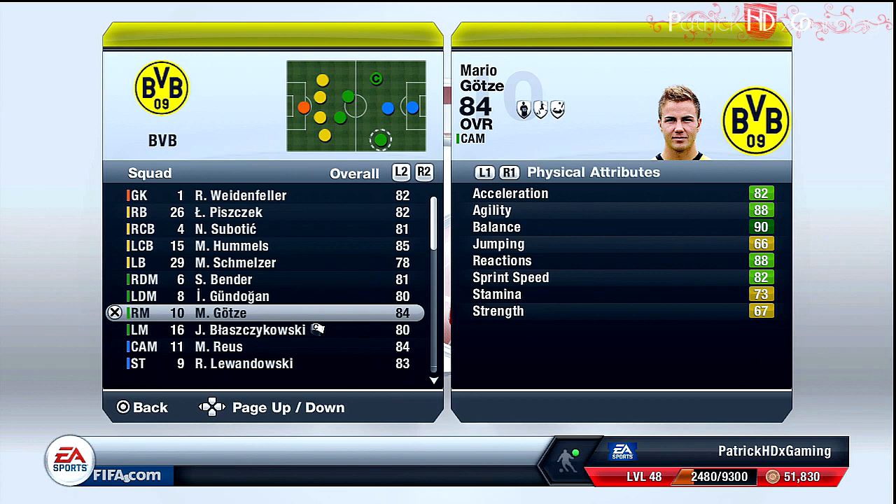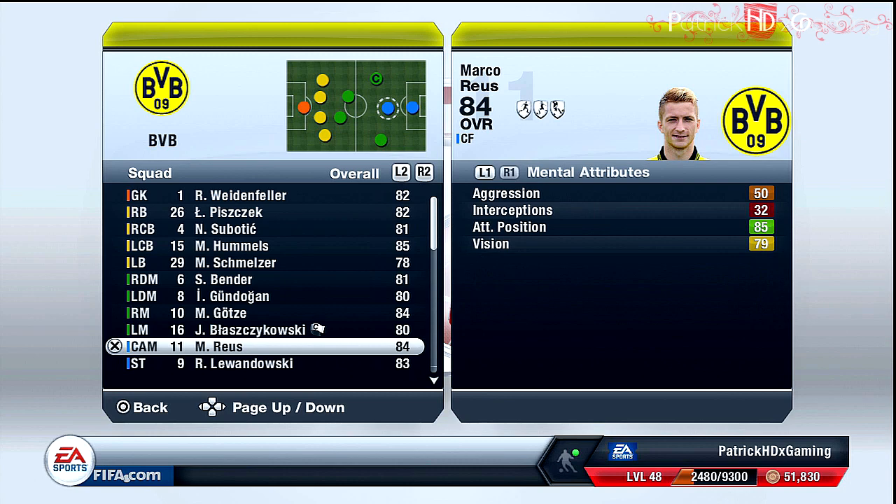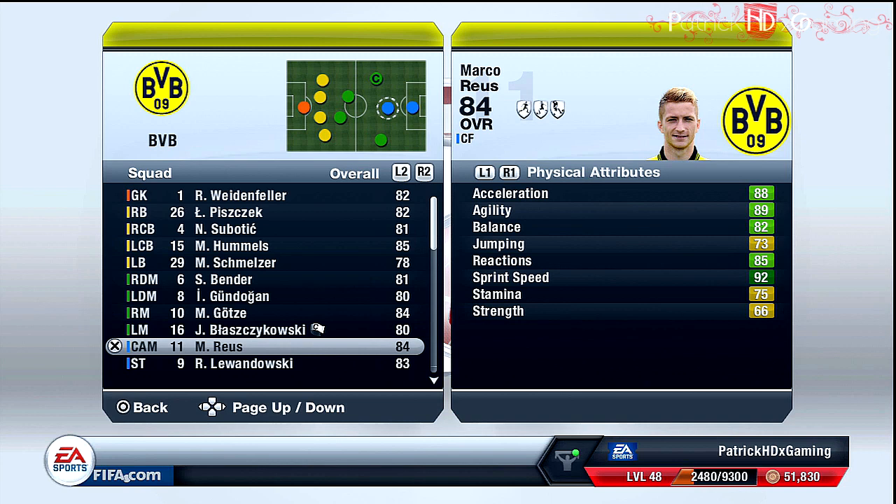Then we come to Marco Reus as the central attacking midfield player — he's more or less a real striker. Four-star skill moves just like Mario Götze, the other shooting star on the squad. He's not as good on dribbling as Mario Götze, but he's better at finishing and shots, especially curved shots, which is what you need on this position. And now the striker, Robert Lewandowski — a fast player, good on headers, and just a beast on finishing.